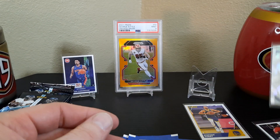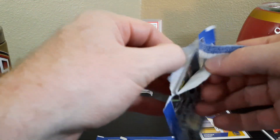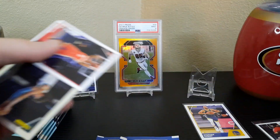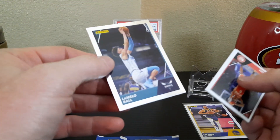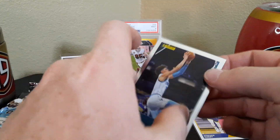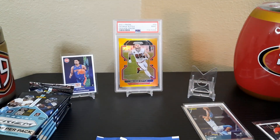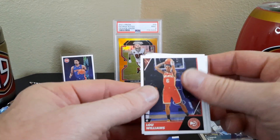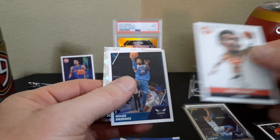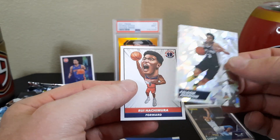Let's get into the next pack and see what we can pull. You can get gold cards and 1-of-1s out of these. This chrome one looks like LaMelo possibly — yeah, it is LaMelo Ball. Little ding on the corner but it goes in my collection so I'm not too worried. We also got Blue Williams, Trey Young — a couple Hawks right there, that's nice — and Miles Bridges. Also a Kilden Johnson cracked ice and a Rui.